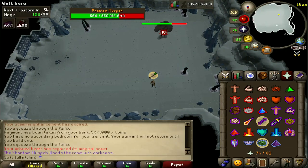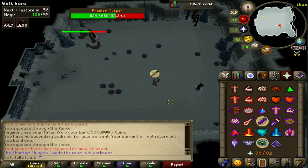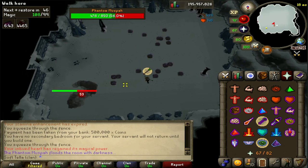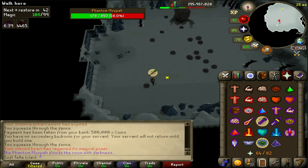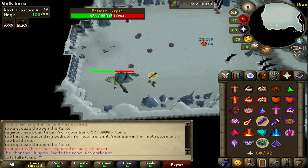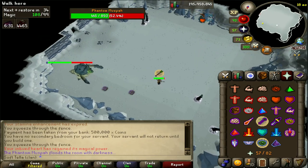Next, we have a mechanic like the last phase of Akkha in the Tombs of Amascut. The Phantom will teleport around the room, causing travelling projectiles to occur all around the room in every direction. To avoid the damage, simply move out of the path. It's worth noting the boss can be hit in this phase — if you click it before it teleports, it'll path your character towards its new location and attack it, so if you want to keep up your DPS, bear this in mind.